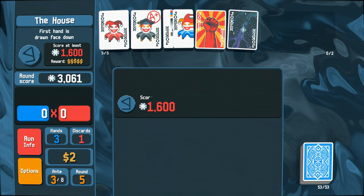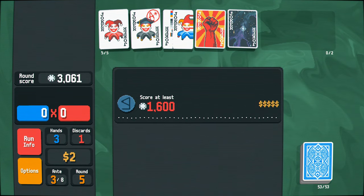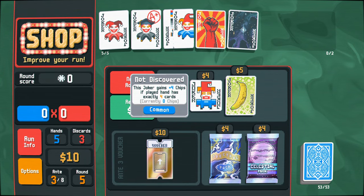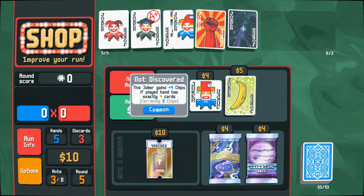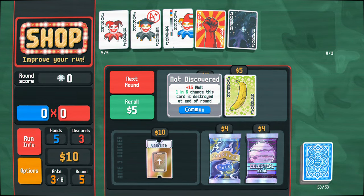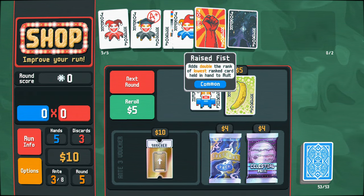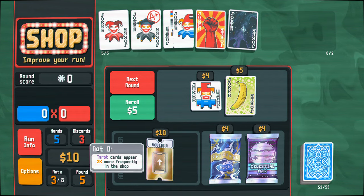This ups the ante as well when we beat these bosses. I'm not exactly sure what the ante does — I think that's just difficulty for the next stage. Two new jokers: this joker gains plus four chips if played hand is exactly four cards. Plus 15 mult. One in six chance the card's destroyed at the end of the round — that's kind of spicy. But I'm really happy with what we've got going on right now.